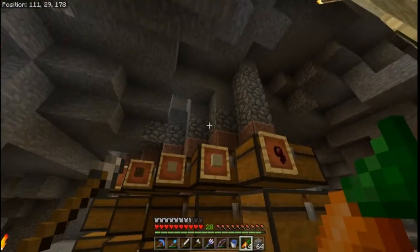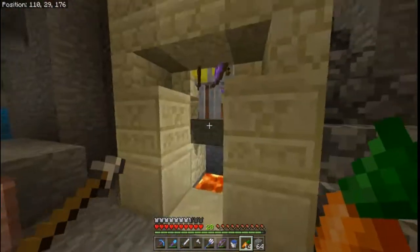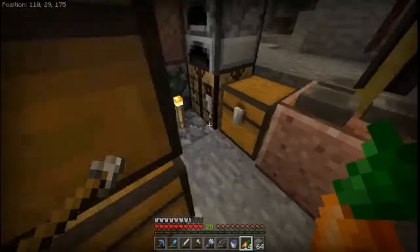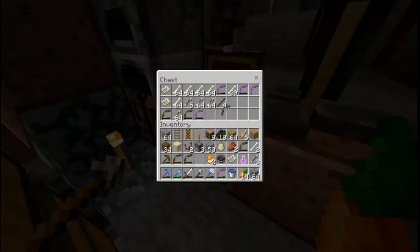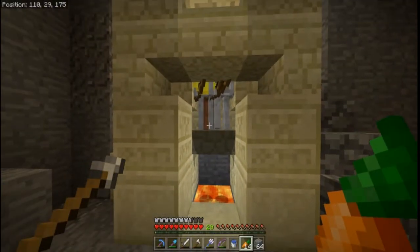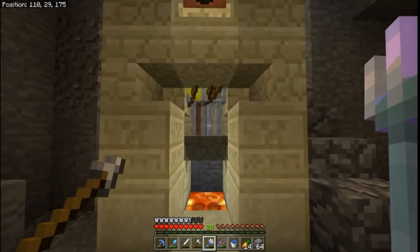Behind these chests is the actual spawner - they drop down, raise up, and then drop to within one hit. I got a bow. It's so early and I've got a wooden pickaxe. It takes them a while to do the elevator thing and get here, but then it works like normal. I'm going to stop the video here and try to do a time lapse.